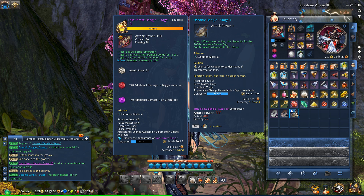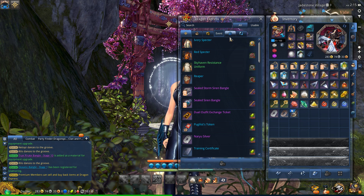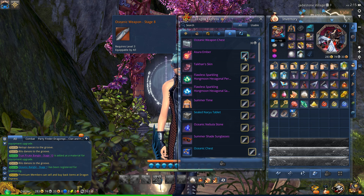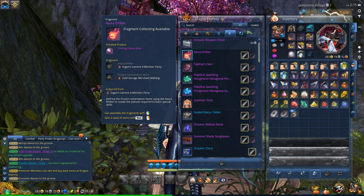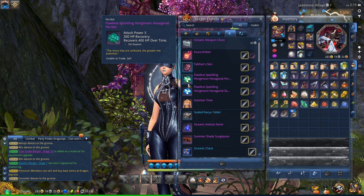Once you get this weapon, the next thing you need to do is try to upgrade it. To actually get the rewards, go back to the Dragon Express. Here are all the rewards you can get, and you can actually see that they require this Oceanic Weapon to be upgraded. The top-end one requires it to be upgraded up to Stage 8, and that will give you an Asura Ember, which is pretty nice - it unlocks one of the better Hongmoon skills, which you combine with the one from Cold Storage Merchant.